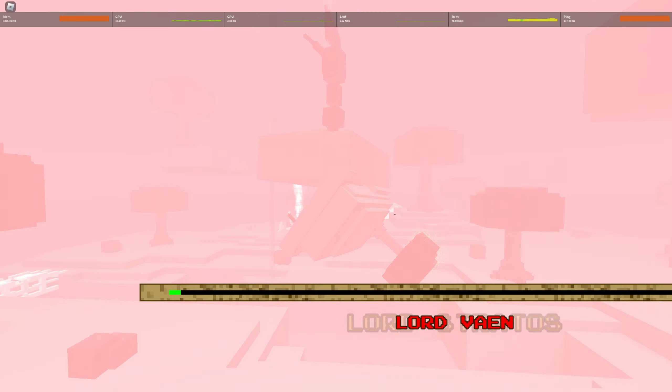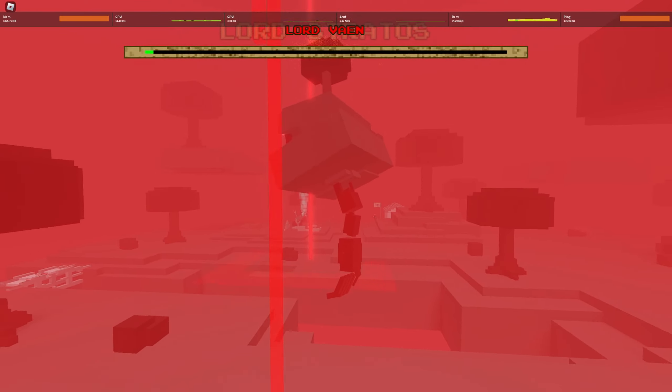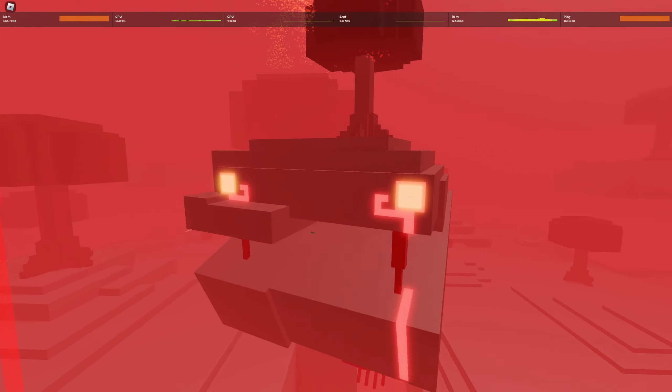Lord Vain is the Bloodboom counterpart to Lord Stratos, and he is not an easy boss. He is super aggressive whether it be through his gatling gun, his constant stomping, or targeting.